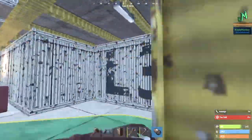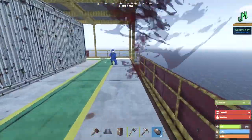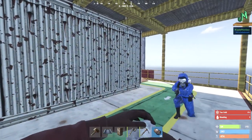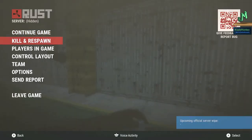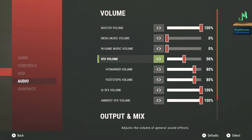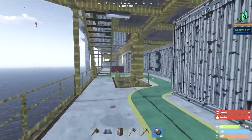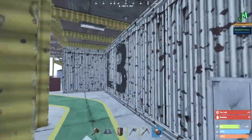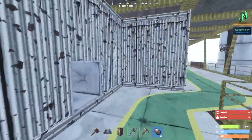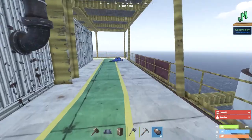This floor is interesting because you have this little indentation — level three. One of the differences between small oil rig and large oil rig are these vents on these upper floors, which makes it really great for dumping aggro and healing. You will need it if you've played at all on either large or small. Those heavy scientists are no joke.